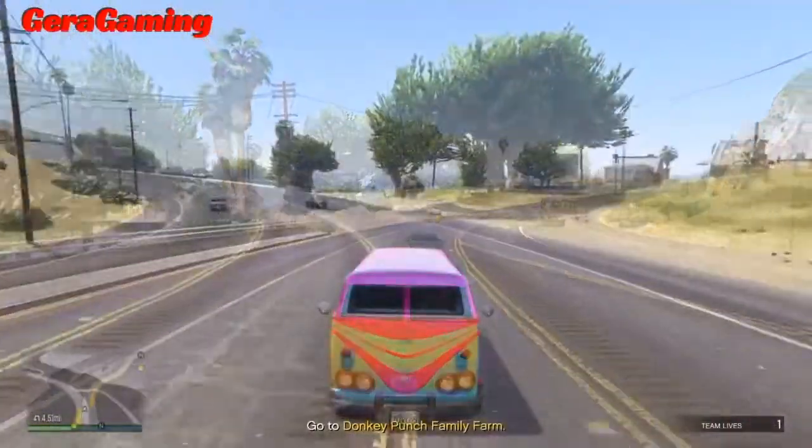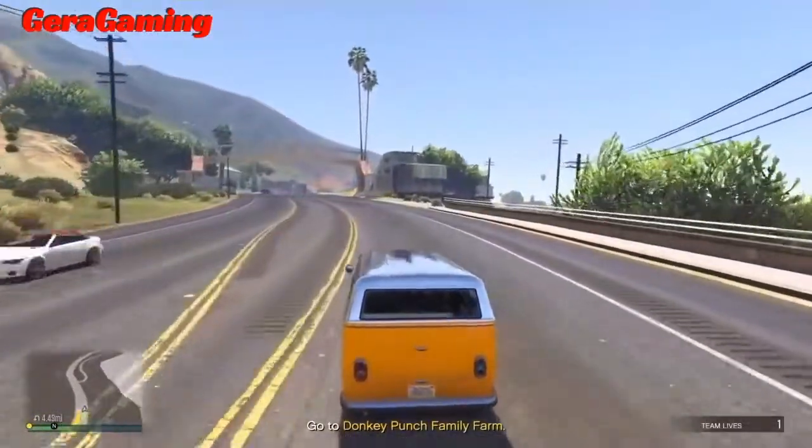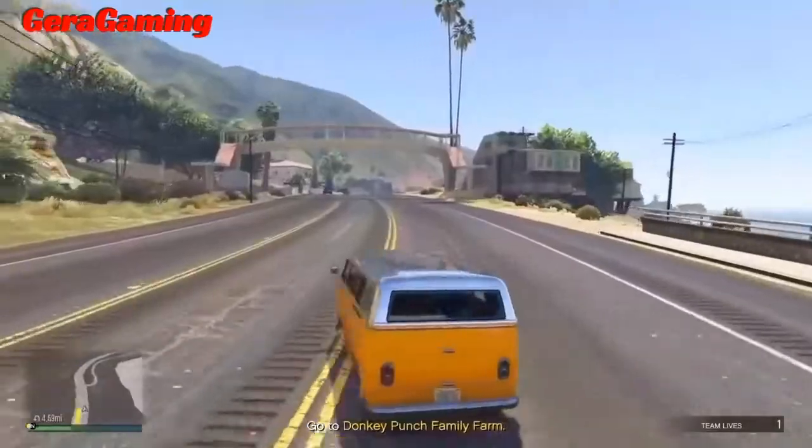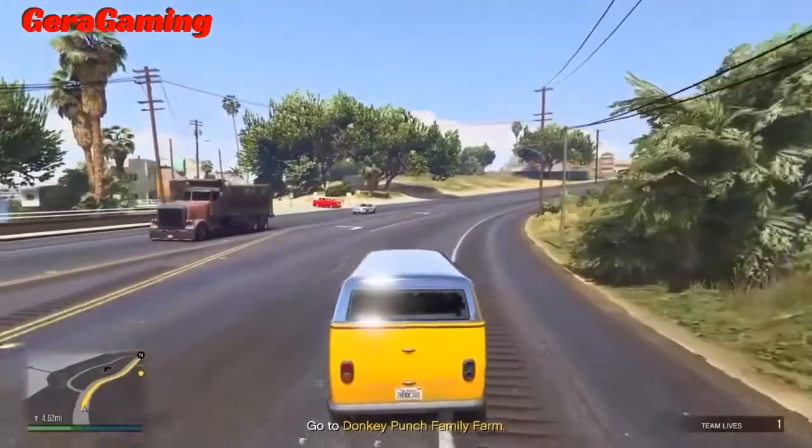All you basically have to do is make sure you have this van and drive back and forth, and eventually you should get a custom version. There are four variants as I said.